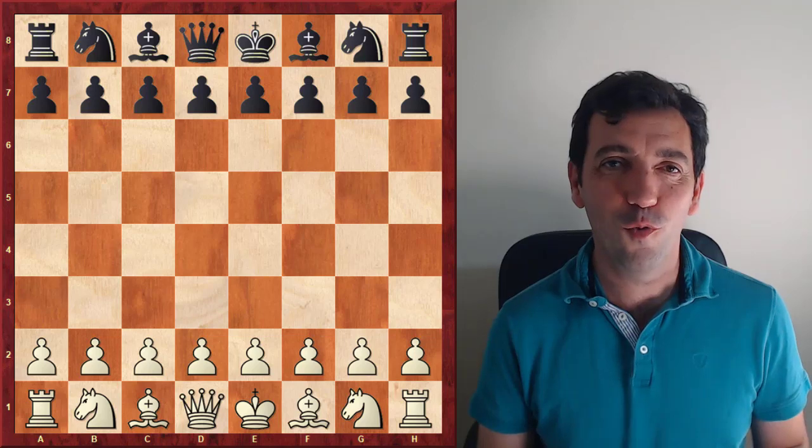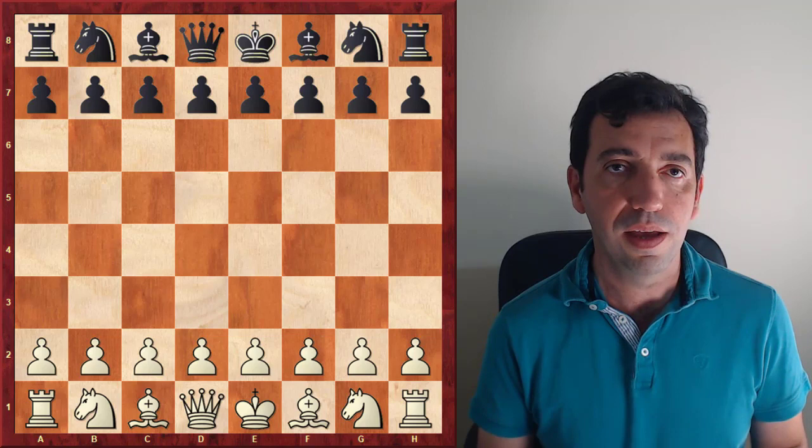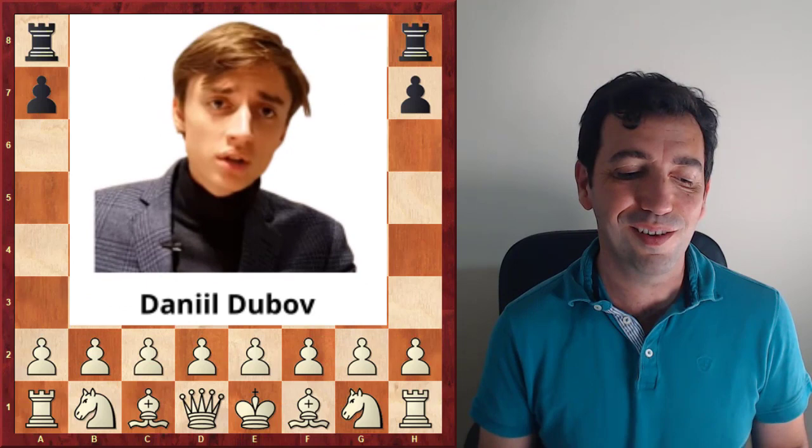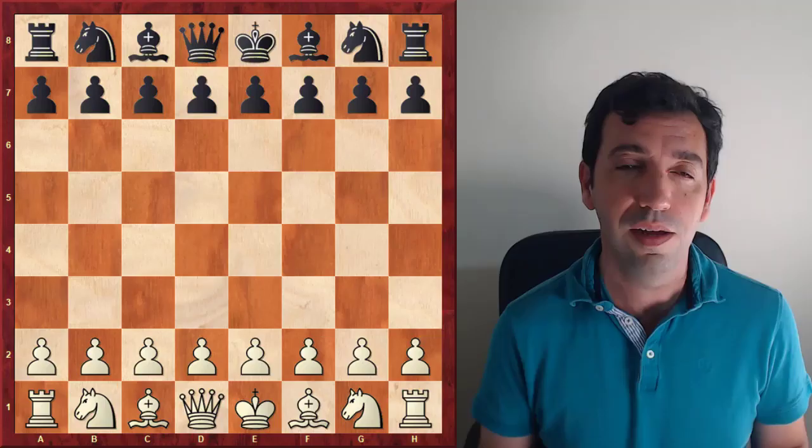Hello there, welcome back to One in a Million Chess. In today's video I will explain an interesting pawn sacrifice in the main line of the Torre attack, and I will do it by analyzing a game played by Daniel Dubov. This Russian talented Grandmaster, who is known for his enterprising playing style, gives us an interesting lesson on how to handle the initiative.